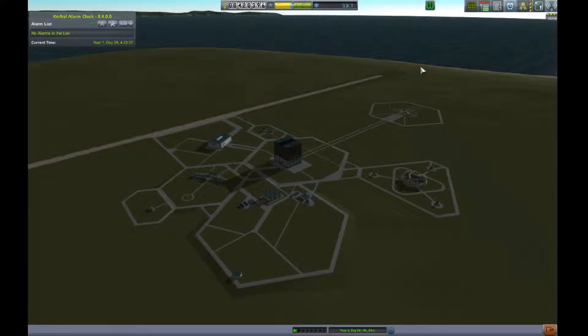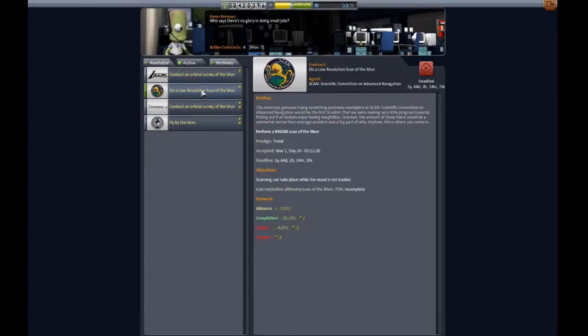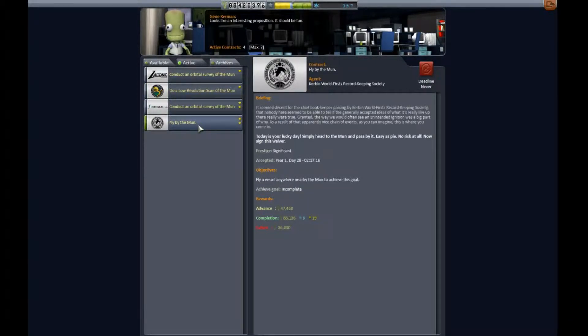Hey everybody! Welcome back to Let's Play Kerbal Space Program with Durka 13. I, of course, am Durka 13. In the last video we designed a moon satellite and we were going to launch it to the moon. I put it in a polar orbit to complete a contract to do a low-resolution scan of the moon. In the process we're also going to hit flyby the moon — just free money pretty much.